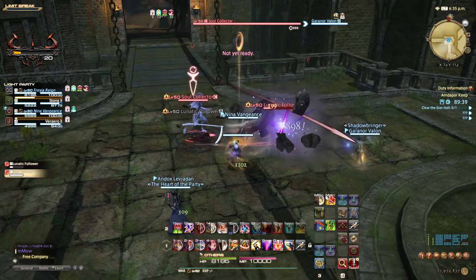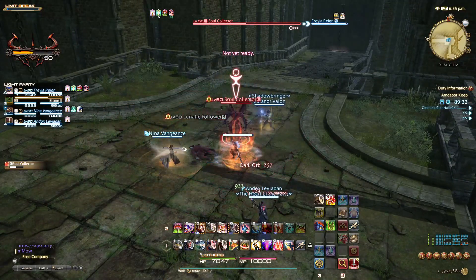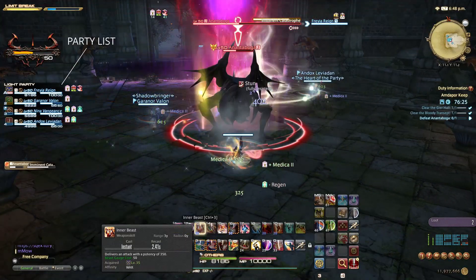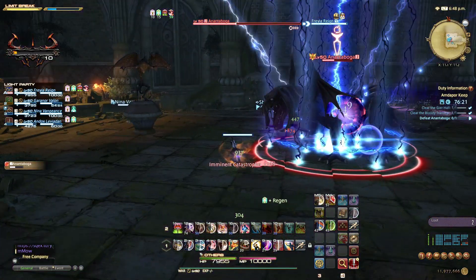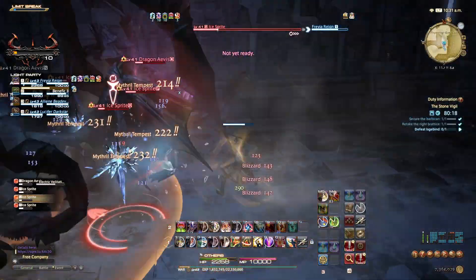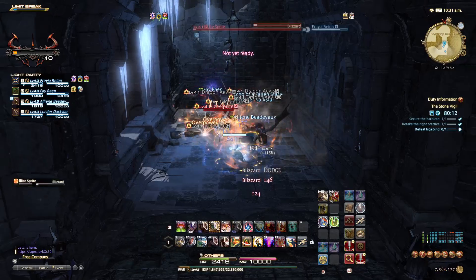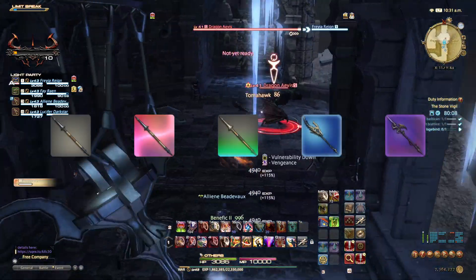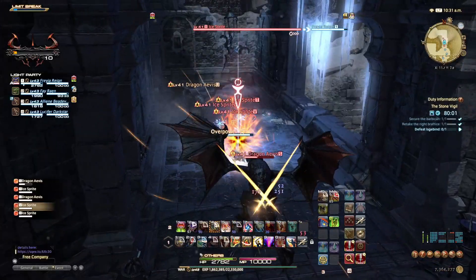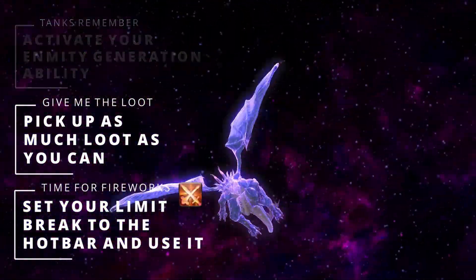The backbone of any good MMORPG is having a great set of dungeons, and Final Fantasy XIV has just that. There are numerous dungeons to sink your teeth into and each is unique and incredibly well thought out. Dungeons are done in a team of 4 consisting of 1 tank, 1 healer and 2 damage dealers. Most dungeons are home to 3 to 4 different bosses with the last usually being the toughest. Dungeons offer great rewards such as large amounts of XP, gear and weaponry. There are 5 different gear ranks: white for common, pink for ethereal, green for scarce, blue for rare and purple for relic weapons. Top dungeon tips for beginners: tanks, remember to activate your enmity generation ability. Pick up as much loot as you can and find your limit break hotkey and assign it to your hotbar.